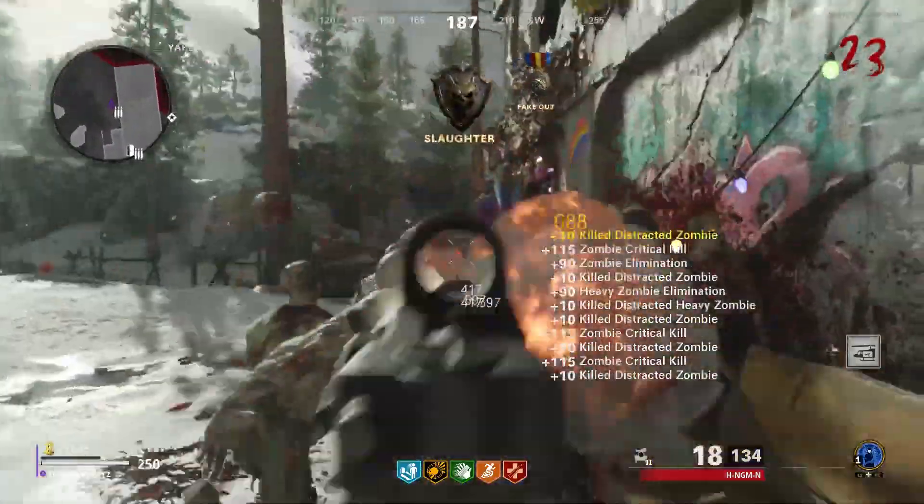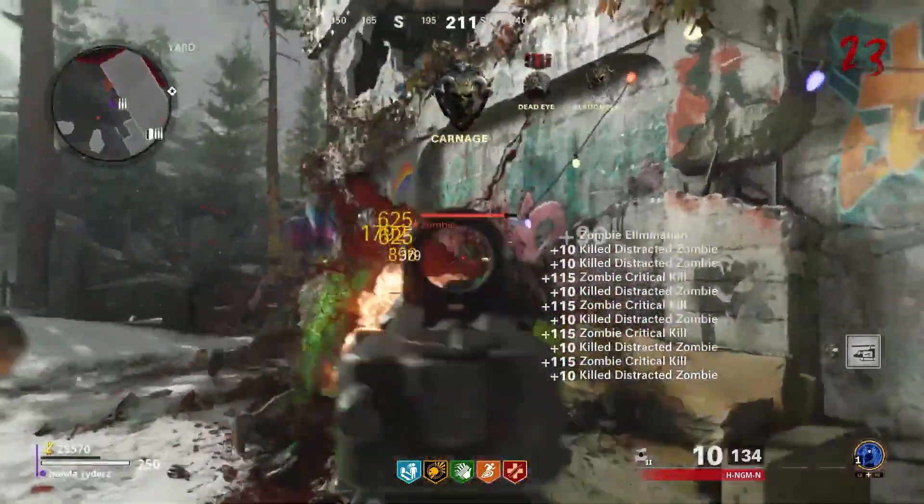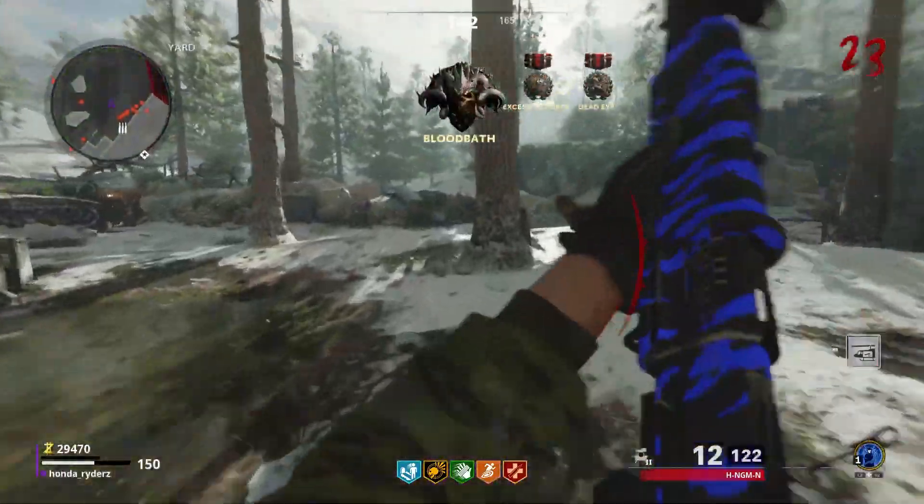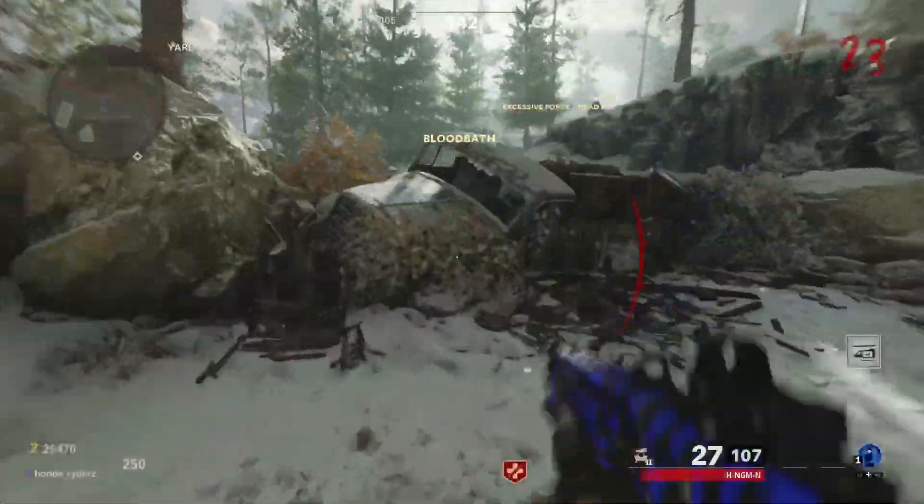Right here, this is Honda Rider's footage — shout out to him. He was using the method to get a camo for his shotgun here, and right about here he earns it. So yeah, that's awesome. It works great.